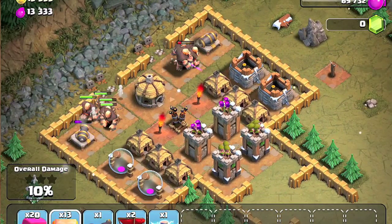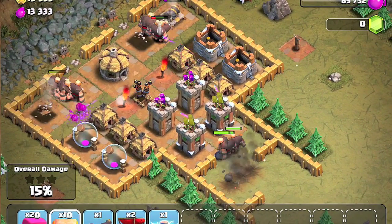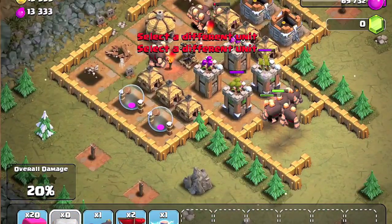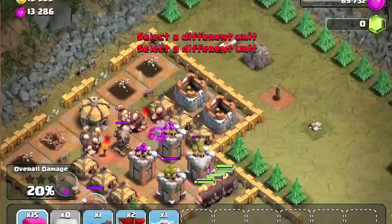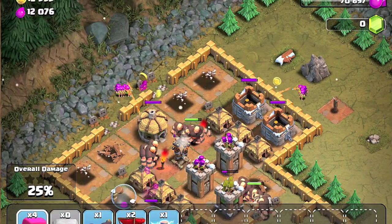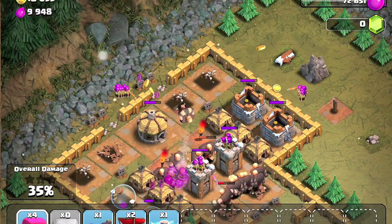So let's drop a few giants at the bottom to take out the archer towers. As you can see, they're taking out the aerial defense tower. Since no more towers are left, you can drop in all your archers to take out the gold mines, town hall, and the elixir collectors.